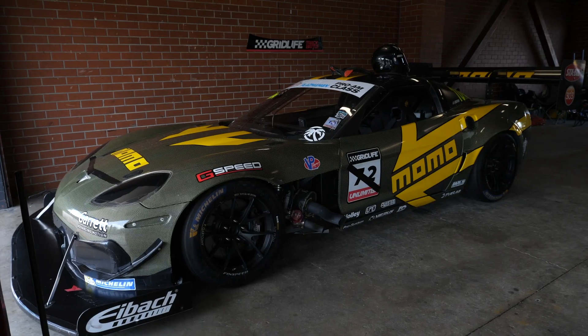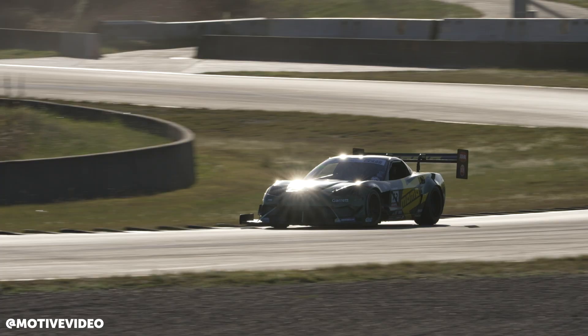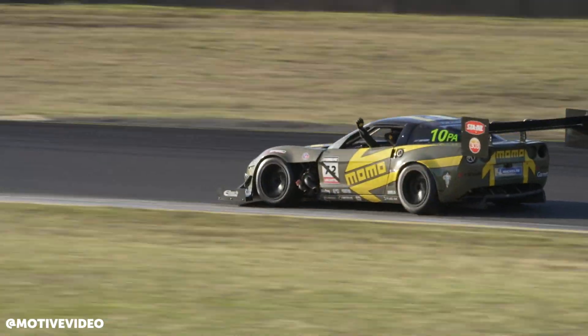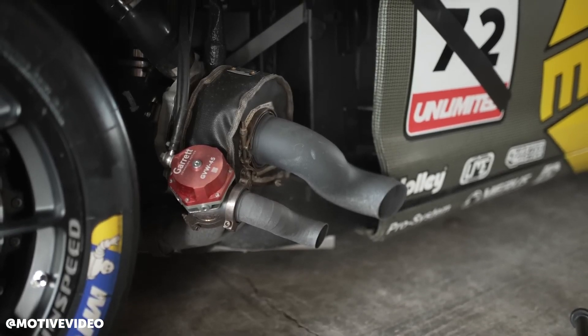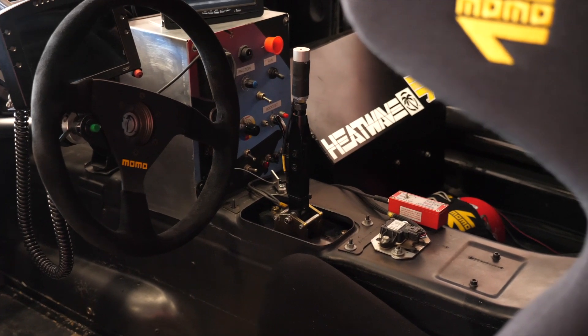In terms of actual lap times, can you let us know what you've got down to so far and where you think you might end up? We started out doing 1:31s at 800 horsepower just figuring it out. At the end of the day at 950, I did a 1:28, a 1:28.3, a 1:28.6 - both in traffic - and when MoTeC compared those two laps together, it was a 1:26.9. The Pro-Am lap record was set by the Tilton Evo at 1:24, so if I can get a 1:26 right away, that'd be great.